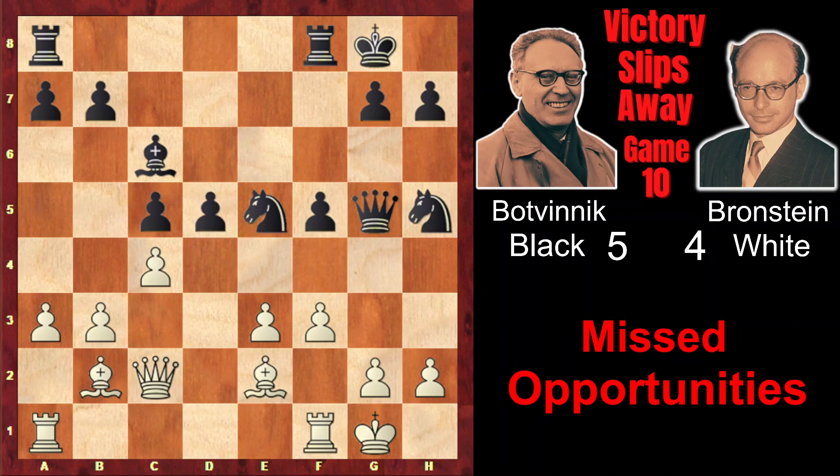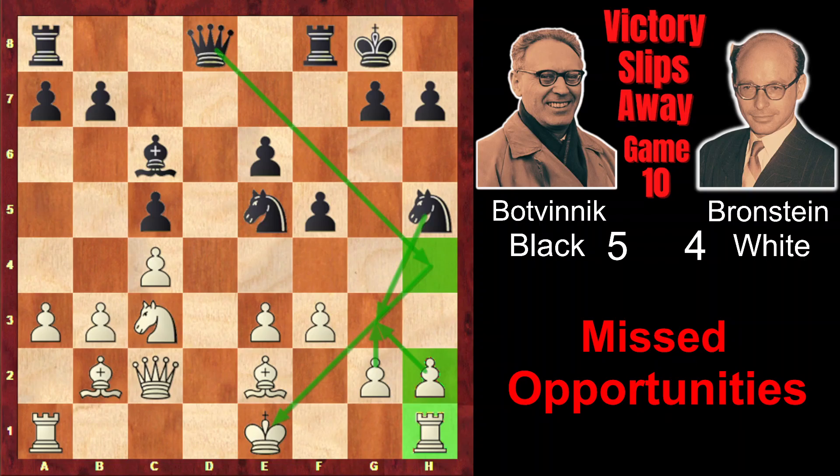Instead of castling kingside, Brandstein plays Nd1, as he has a very interesting but incorrect idea in mind. He didn't want to castle kingside because he wanted to make black help him open the g-file. He wanted to place his rook on g1, and after the g-file is open, the rook combined with the bishop would exert very strong pressure on g7. So he believed in the power of the bishop and rook combination. However, the g-file would open later in the game, but his dream didn't fulfill, and nothing happened on g7. And all this idea proved to be wrong and unjustified.